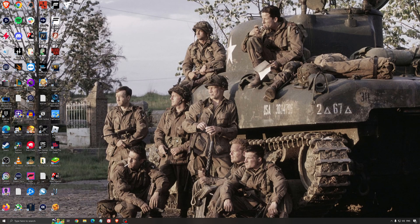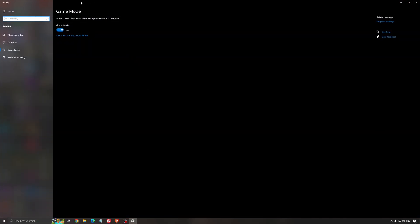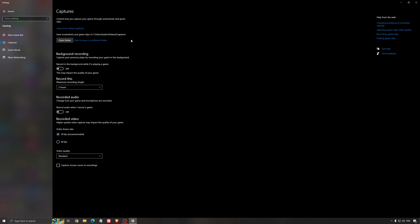The best settings for Windows for gaming. First, search for Game Mode in the search bar. Make sure that Game Mode is activated — it's pretty good, you're getting decent performance and all your resources are focused on the game. For the Xbox Game Bar, I recommend to deactivate this one, as it causes stuttering and crashing in some games. For the capture, make sure that background recording is off and recorded audio is off.